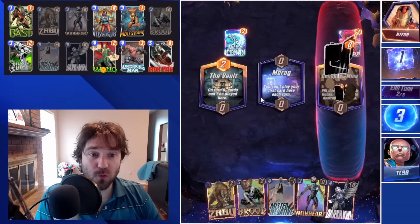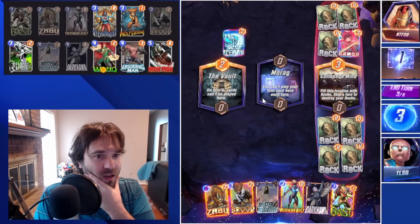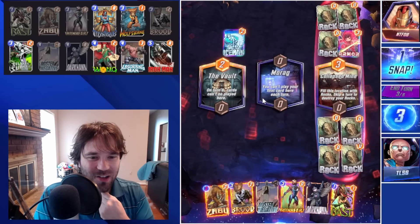The biggest advantage from Zabu is that it allows us to curve out Mr. Negative on three, and then we get the reduction on any of our four-cost cards after that. What are the chances of that?